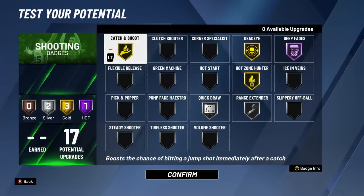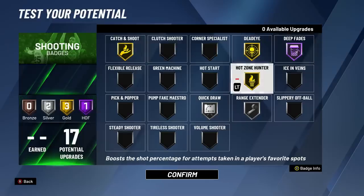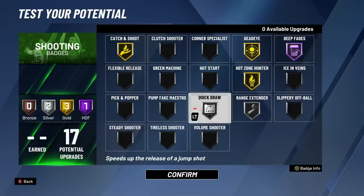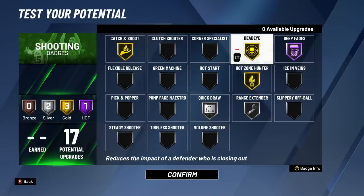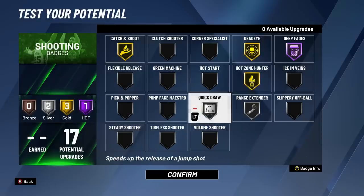My shooting badges - there's a lot of awesome ones in here. With our 17 badges we're gonna have: catch and shoot on gold, dead eye on gold, deep fades on Hall of Fame, hot zone hunter on gold, range extender on silver, and quick draw on silver. Originally I wasn't planning on using quick draw at all and was gonna have hot zone hunter and dead eye both on Hall of Fame, but the jump shots are very slow in this game so quick draw is a must-have. It's also gonna speed up our fadeaways and hop shots.